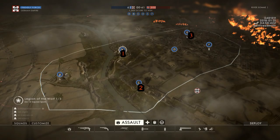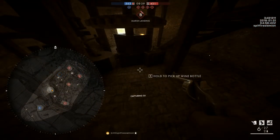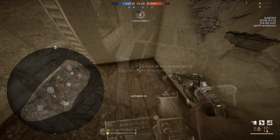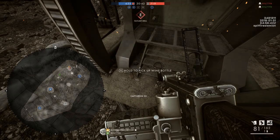On Somme you can find 3 bottles on B, C, and E flags. The B bottle is located at the back of the ground level of the windmill. The bottle from C Flag lies on the floor in the northeastern corner of the house. Finally, the third bottle can be found next to the intact machinery on E Flag.